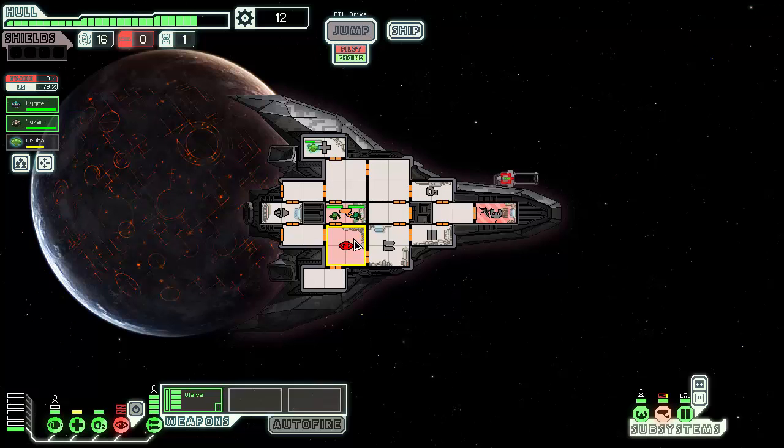Kind of wondering why they're giving level 2 sensors. Do you really care where enemy crew is? Manning them gives you a vision of enemy weapon charges - it could help. But this ship already had level 2 sensors before AE came out. Probably something to do with lore.